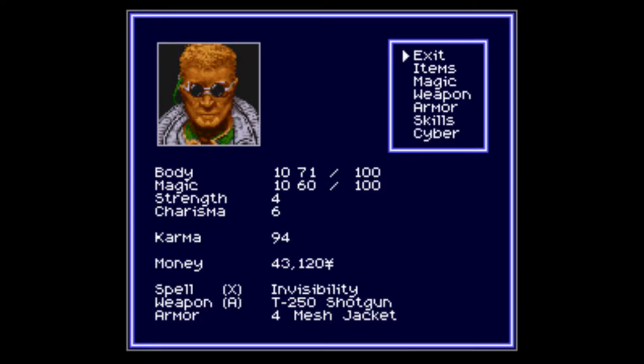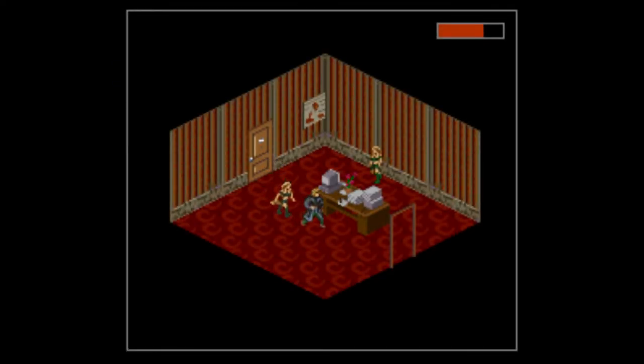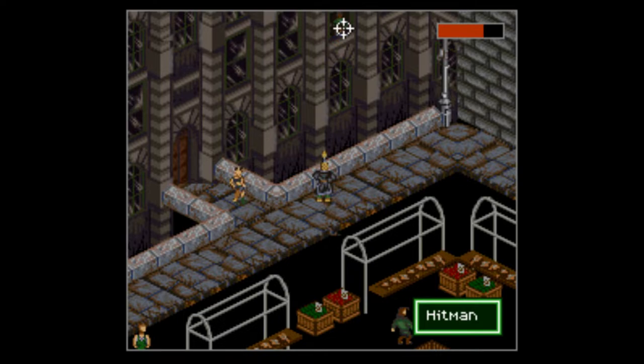What happens now is our armor goes up by two permanently and it adds to any armor we carry. The mesh jacket was at two — now it's at four. It still works even if you're not wearing armor, giving you a permanent AC of two, which is awesome. And since it adds to any armor you wear, we want to upgrade our armor as well. This unlocks when you beat the Jester too.